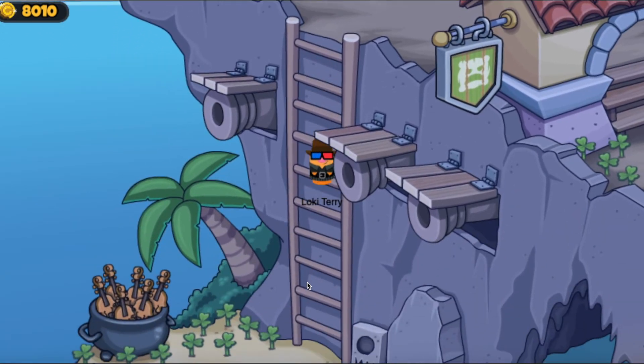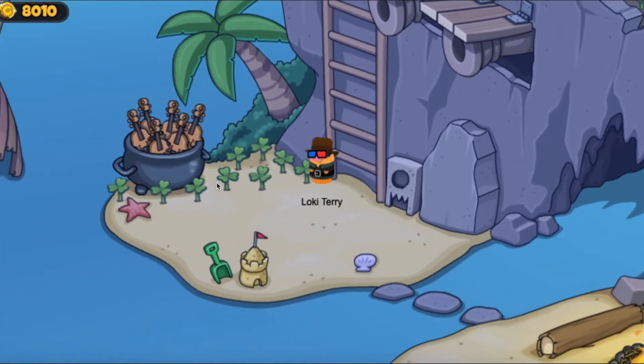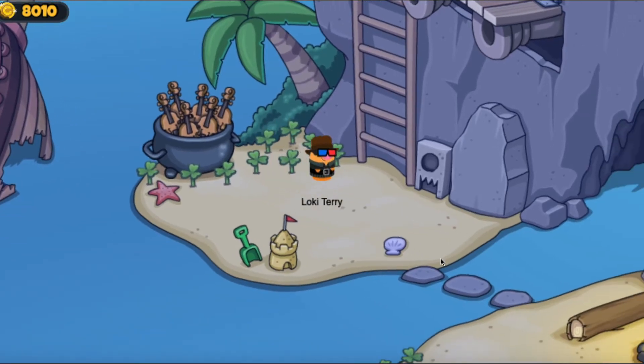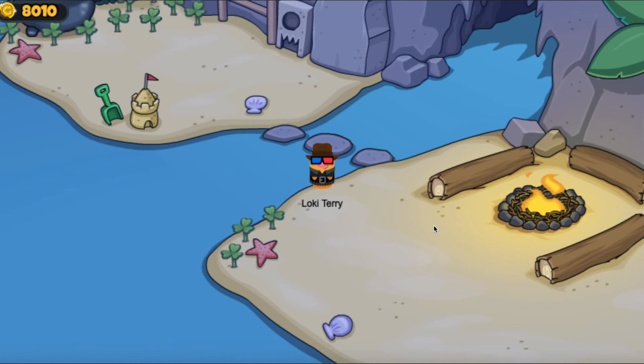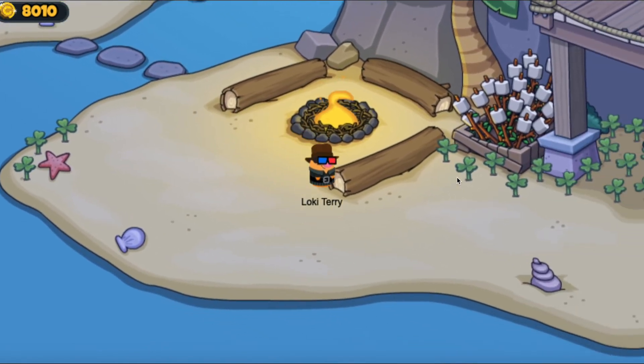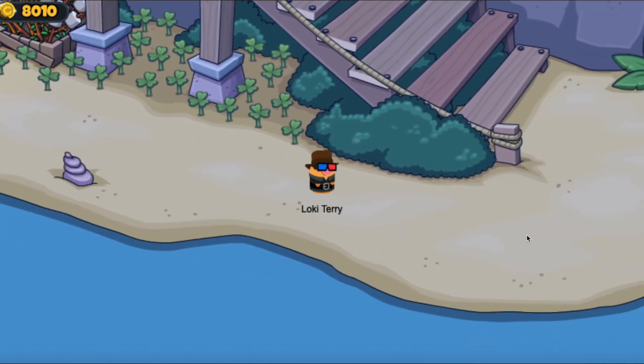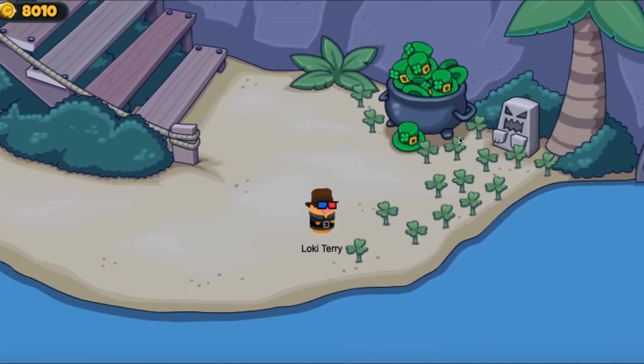Let's go down the ladder. We've got two items at the beachy area. We've got the fiddle — so make sure you do get the fiddle. And then obviously you've got your marshmallow stick, which you can still get at any time. On the right hand side, we've got the leprechaun hat.